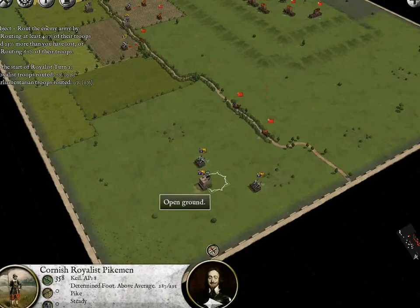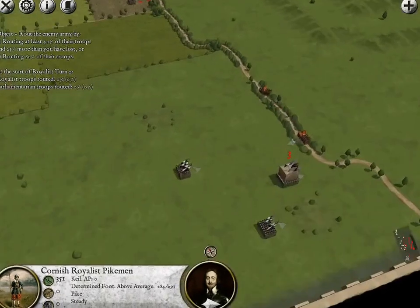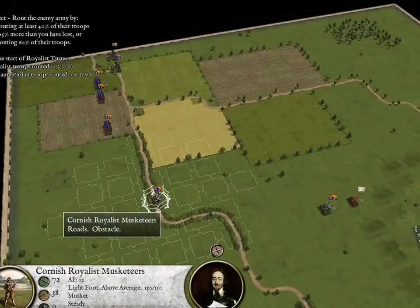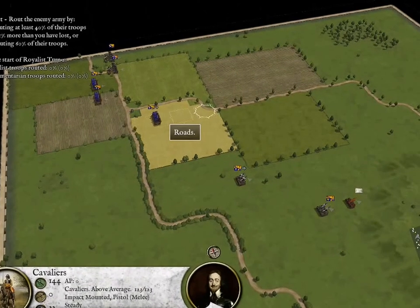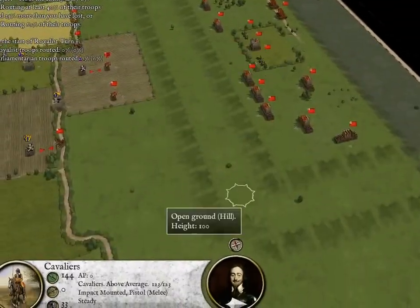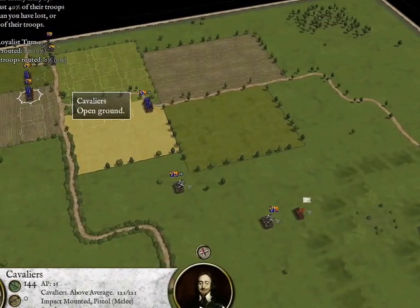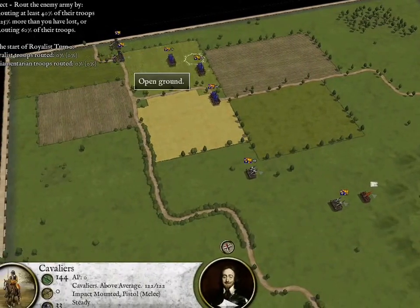I could have charged there but I did not want to. Can we open up on this unit? We will be able to next turn. We cannot forget about this flank. We will move our Cavaliers up. What I want to do is have this force come around the back of the Parliamentarian units — this force over here, a small force — and then a main push. But the Parliamentarian force is absolutely huge and they have uphill advantage, which is not a good thing.